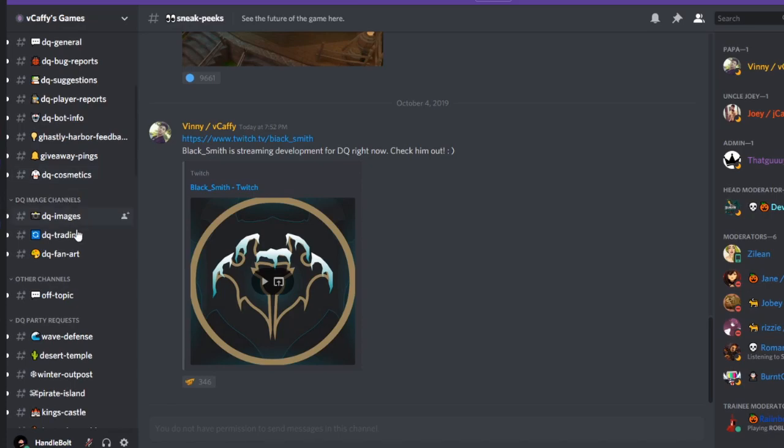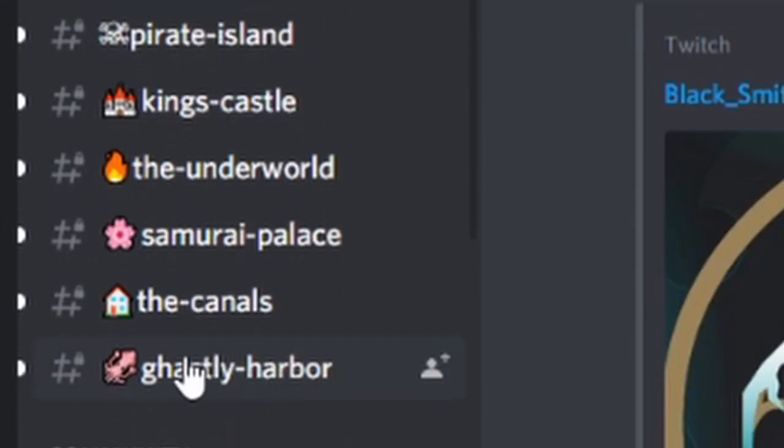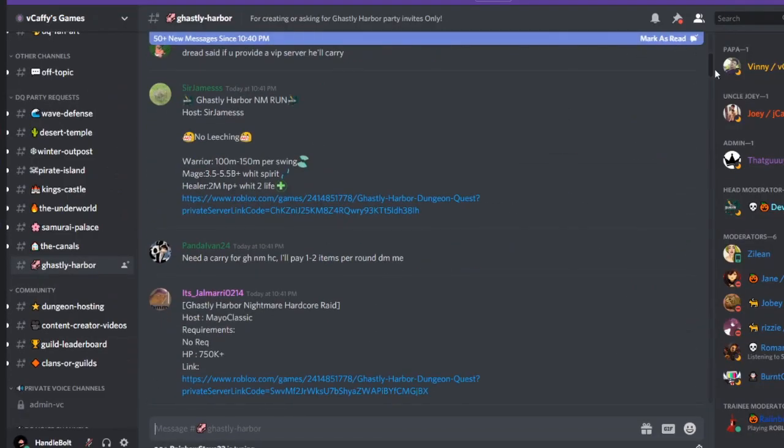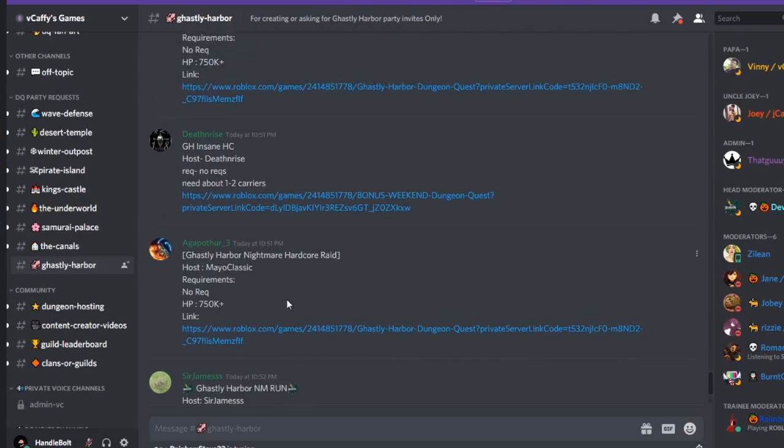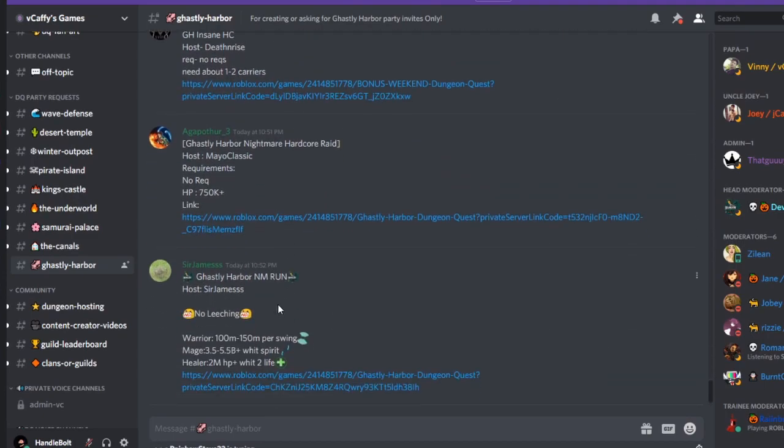The best way to farm is to go to the Dungeon Quest server and scroll all the way down to the Galaxy Hover — just click on that. Everything here is hosted lobbies, so find one with a high requirement and click on it. That's how you farm.